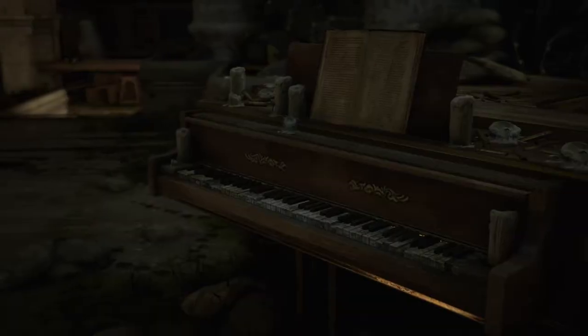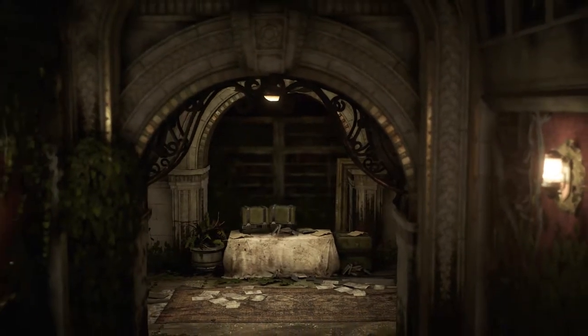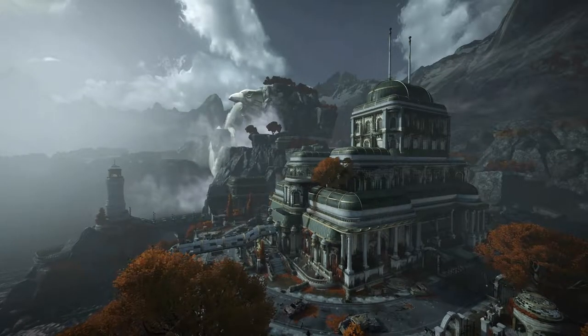We really wanted to make this version of Hotel very visually distinct from the Gears 3 version — a little moodier, a little darker. Overgrowth of green ivy and moss have reclaimed the interior of this hotel. The hotel is actually on the side of a cliff where you can see the surrounding rock around the hotel, and the whole thing has a very spooky kind of feel to it.